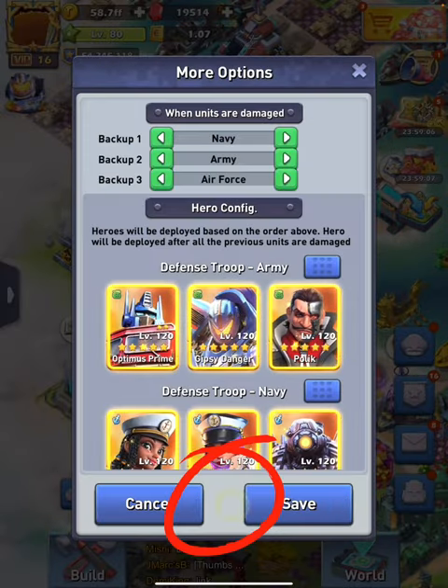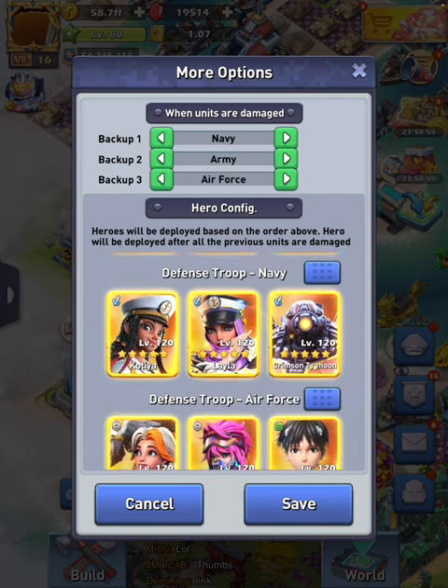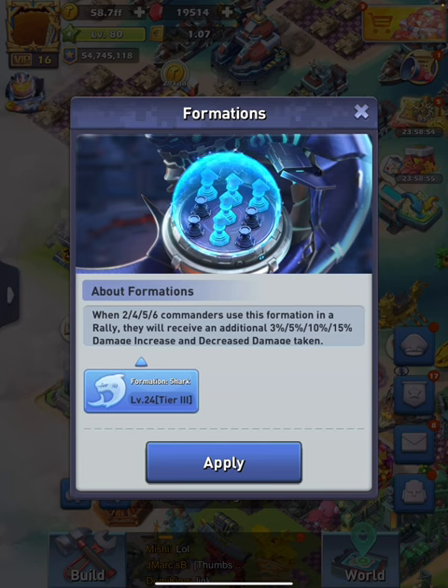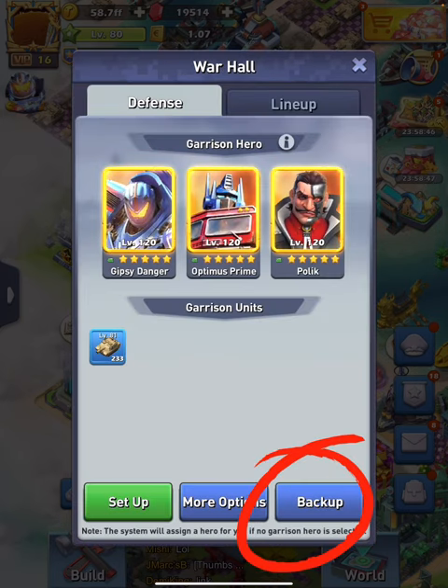Next, you have to go to More Options. I deactivated it before I started making this video so I could do it together with you. This is the order in which you're going to fight my marches if you attack my base. You have to come here and press Apply on everything so it's activated, just in case you get attacked. Don't forget to save.